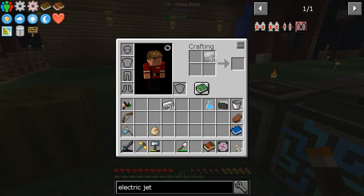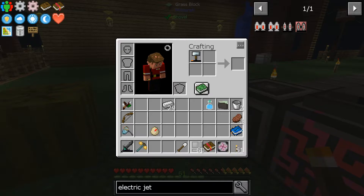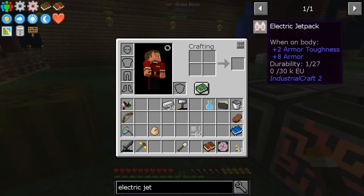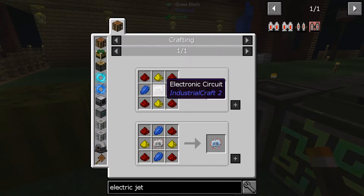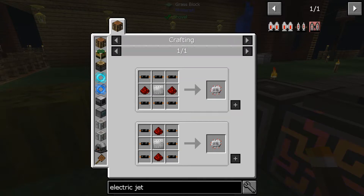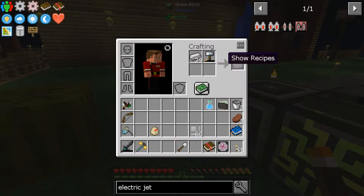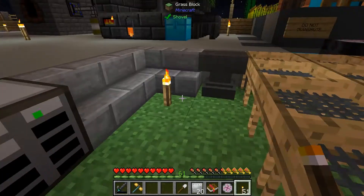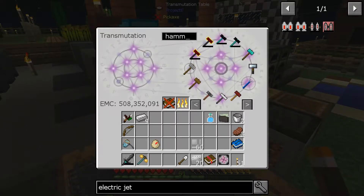We're gonna take those and hammer them yet again to get the iron item casings — sixty of them, yo! Okay, so we got that. Now we need the advanced circuit, which is made with an electronic circuit with some lapis, redstone, and that. We're gonna need more iron plates — there we go. I didn't need to make that many but it's okay because I got hammers in my EMC machine.